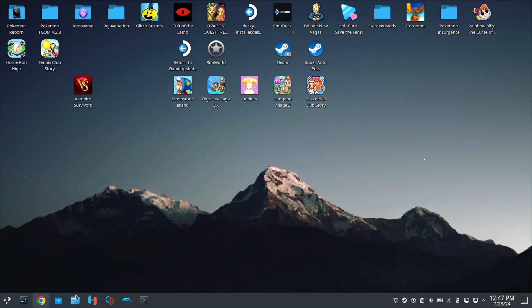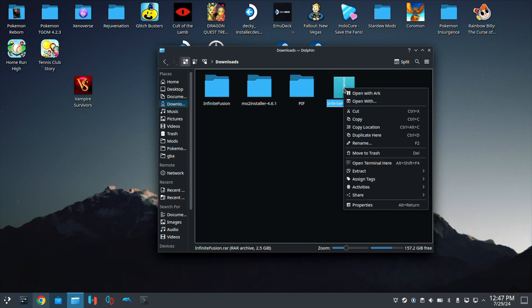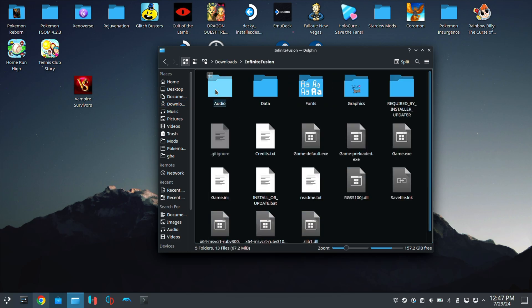Once it is done, go down and open up Dolphin, or your file manager. On the left side, click Downloads, because that's where all your downloads go, and you will see InfiniteFusion.rar. Go ahead and right-click this, then go to Extract, and select the option for Extract Archive here. Click on that, and it's going to take a little bit because the file is large, but it will create the InfiniteFusion folder for you. When you double-click on it, you will see all your game files there.